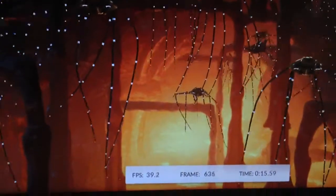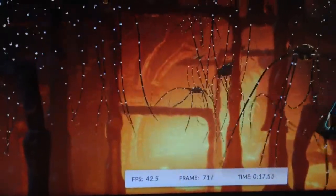Physics scores on Extreme — or the frames per second — are exactly the same as they were on the regular version of Fire Strike.